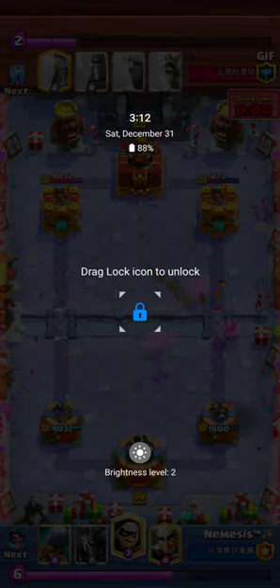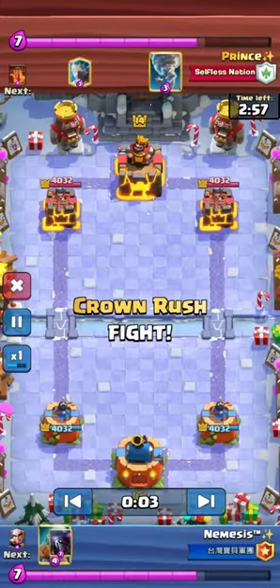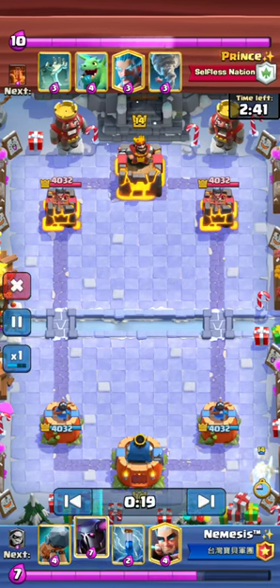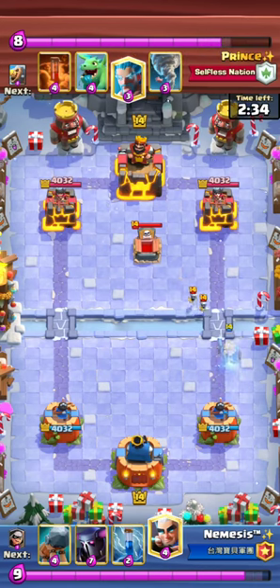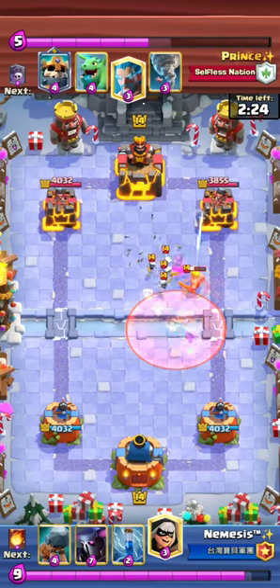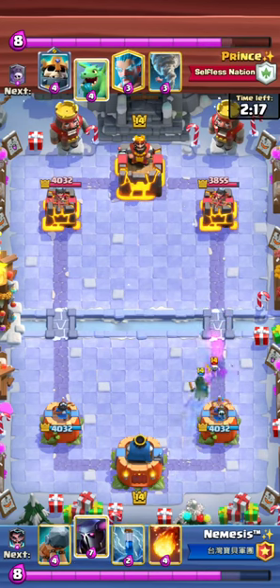Next game is against a player using Splash Yard — Skeleton King, Tombstone, Graveyard, the very iconic deck. I stall a little then play Ghost. He goes for a Tombstone, I go for Magic Archer in the middle — I could have played it a bit higher to snipe the tombstone but it doesn't matter. He goes for Poison anyway, and now I confirm it's Splash Yard because he has Poison and Barbarian Barrel.